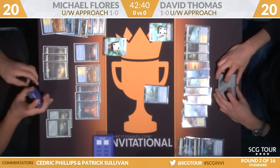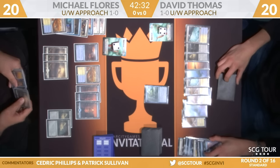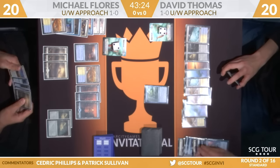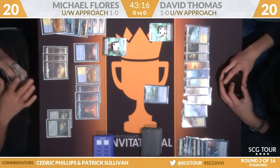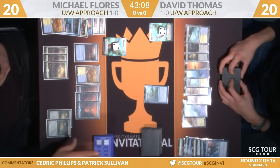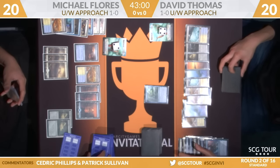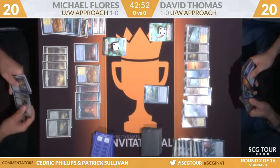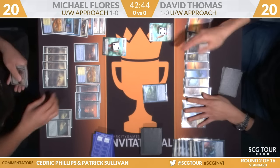Didn't expect to see an Approach mirror this early in the day. It's not like these decks are that long on counterspells either. No, they're really not. Taking a look at Thomas's deck list: he's got four Censors, four Supreme Wills, two Disallows. And Flores's list has just four copies of Supreme Will and Censors. Thomas has been given a warning, and Flores accidentally revealed the second card of his deck. So we'll see if they can get that shuffled. Here's Search for Azcanta — Dave will keep that one, play a Plains, pass turn back.